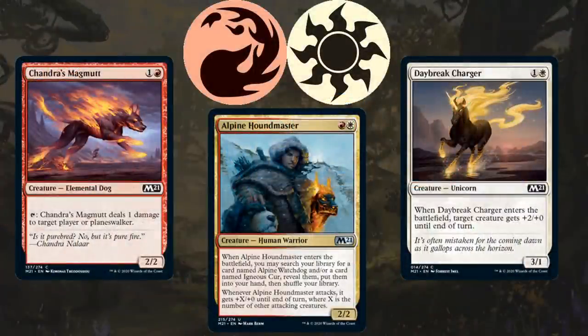Starting things off, we have Red-White. This is going to be your typical aggressive deck. The gold uncommon for this deck is Alpine Houndmaster. It lets you search for either a Red 2-drop or a White 2-drop when it comes into play. The deck is typically a beatdown deck that prioritizes 2-drops very heavily. Two of the better 2-drops in Red and White are Chandra's Magma and Daybreak Charger — cards you want as many copies of as possible to have a consistent curve and kill your opponent before they can leverage their more powerful spells.